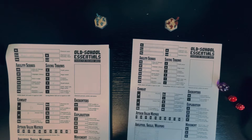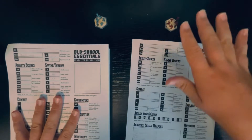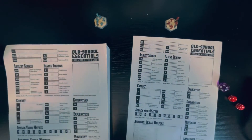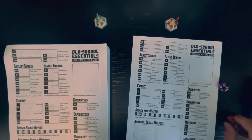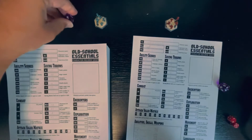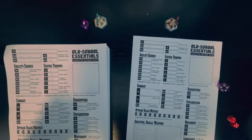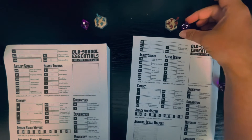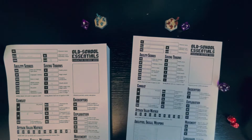In this situation, I'm going to be using Old School Essentials. We'll use this character for this sheet and this character for this sheet. Let's look over at what these characters' armor classes should be. We have an armor class of 8 on one side, and over here we have an armor class of 7.